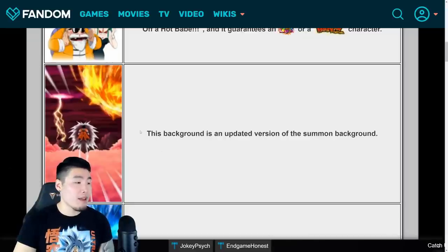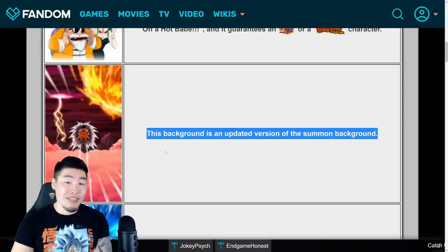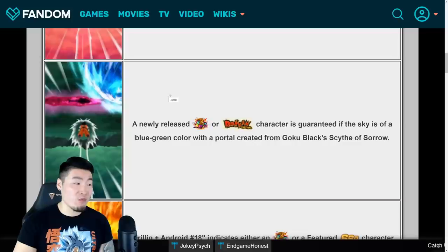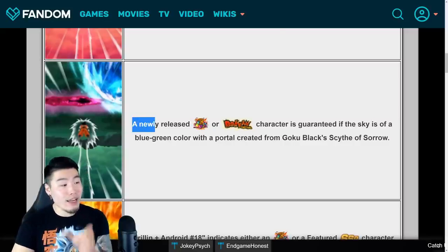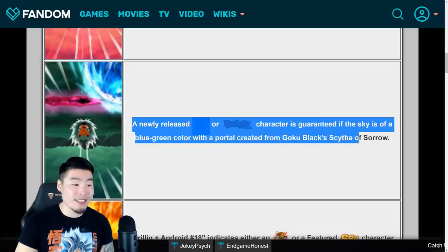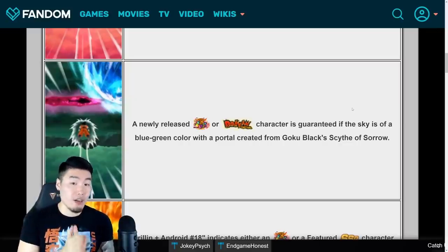Next is an updated version of the regular summoning background with some lightning effects - not super exciting, but it's a thing. Now the very exciting next screen is the Rose Dimension Rift - still don't have an established name for it - but what it means is you're guaranteed a newly released LR or newly released Dokkan Festival character. This triggers when the sky is a blue-green color with a portal created from Goku Black's Scythe of Sorrow.